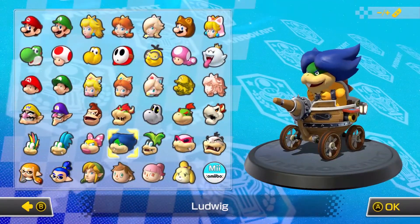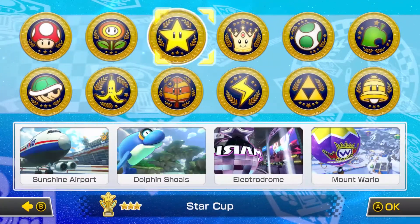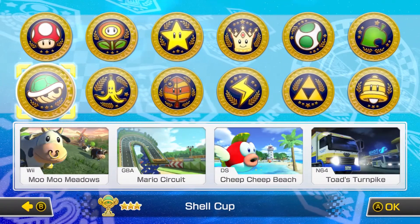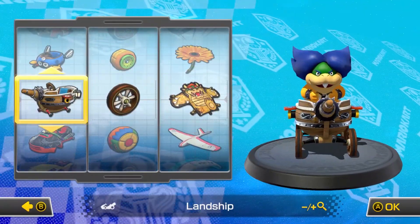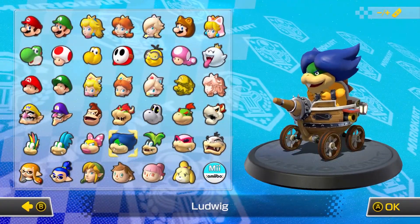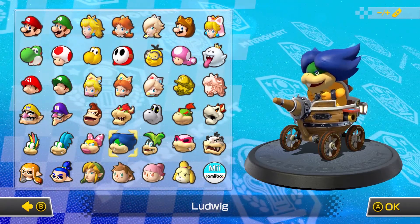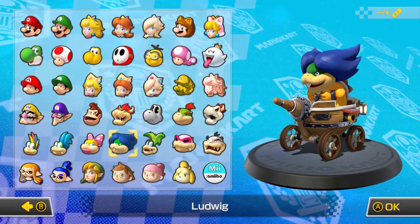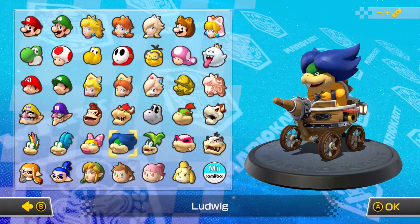Anyway, with that, that is gonna go ahead and do it for this episode of Mario Kart 8 Deluxe. Next time, we're heading into the Retro Cups, starting off with the Mirror Shell Cup. So if you guys enjoyed this video, please make sure to leave a like and let me know what you thought in the comments below. Of course, suggest character and kart combinations - preferably characters we haven't used yet, because I'm not repeating any characters in these episodes. Thank you once again for watching, stay tuned for the next one, and I'll see you guys then.